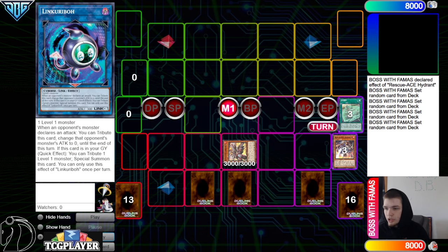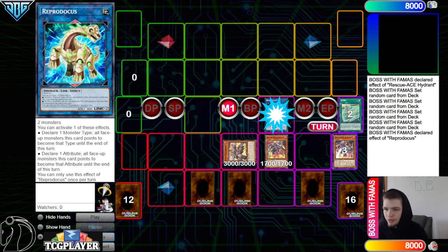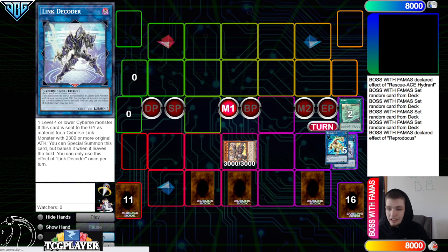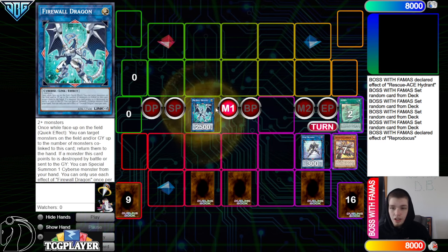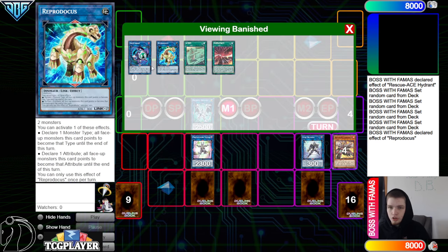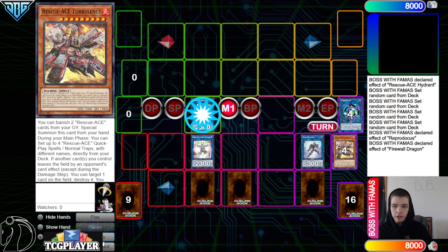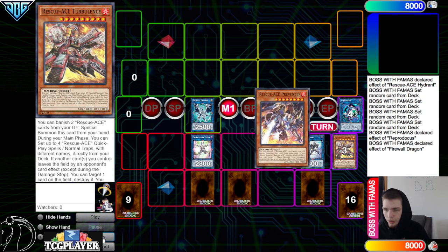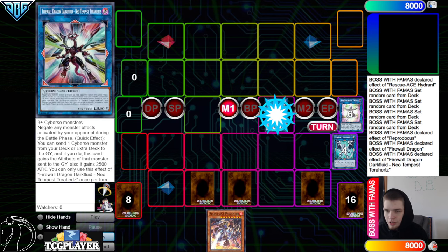Link off Hydrant in the Link Karib, you need link one, go into Reproductus. Preventer summons Air Lifter, effect to make it Cybers, and then go into Link Decoder. Link those off into Protect Coder, and then Link Decoder summons itself out. Link off into Firewall Dragon, banish for the Protect Coder — which is why you need to have the link one in the graveyard. So you have to go through Link Karib first. Then Firewall effect, add back Preventer, and then link all those off into Terahertz.